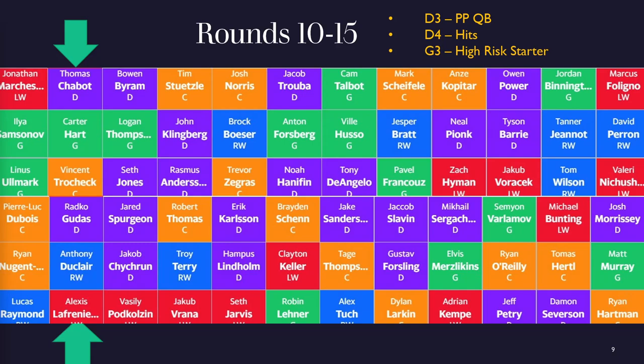Moving to the next slide, I look at my team: Draisaitl, Ekblad, Pasternak, Forsberg, Rielly, then Kuemper, Caufield, and Point. I now have my D1, D2, G1, G2, two left wings (one dual position), and two right wings (one dual position). I feel pretty good about where I'm at, but now I need to prioritize a D3. I know from experience there's a ton of value center options later, so I put centers on hold and look to round out my D3 and G3 with the 10th and 11th picks.